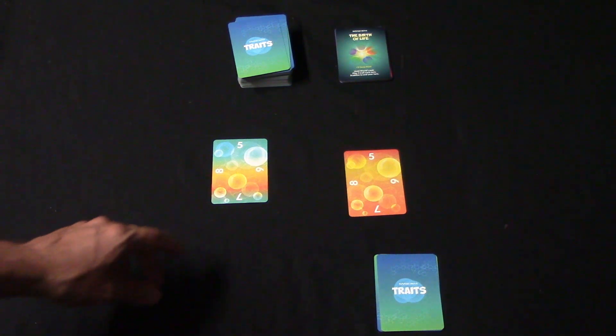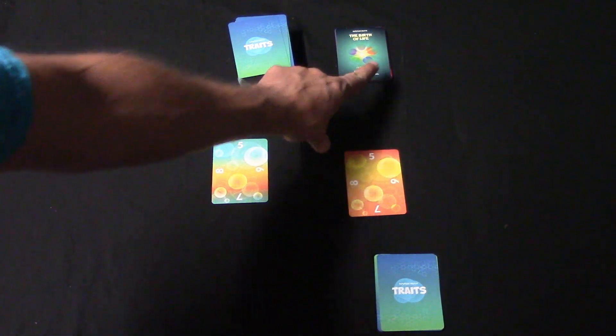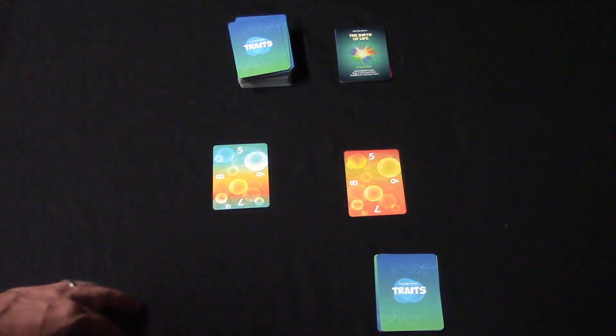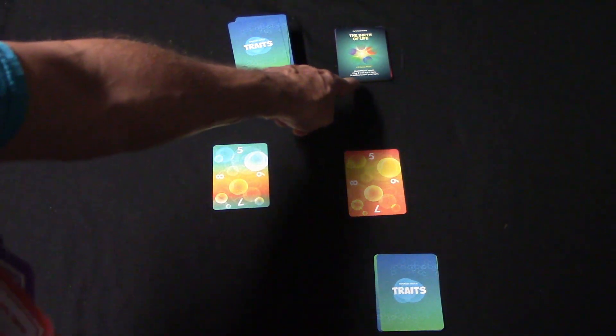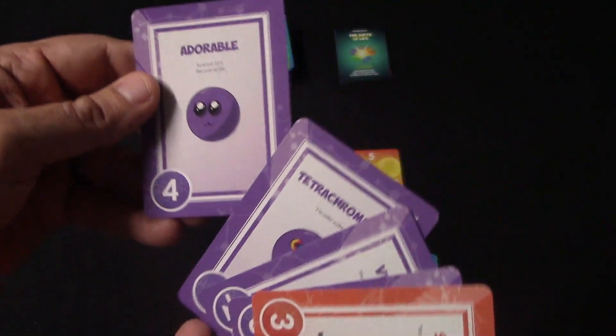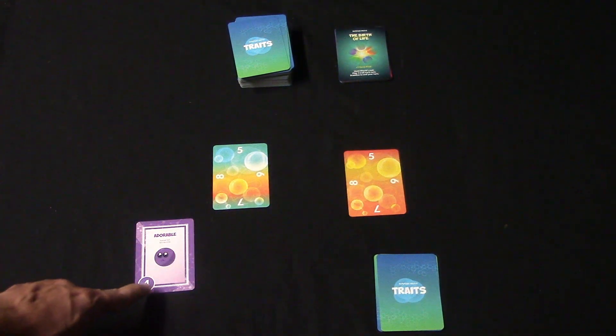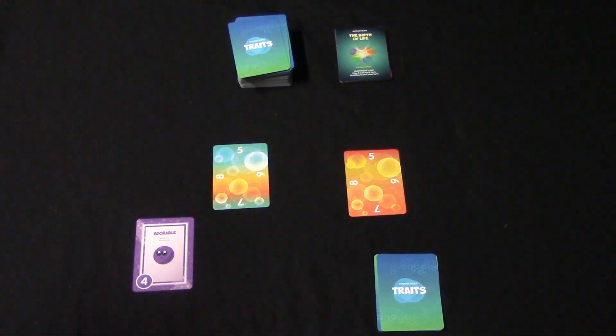The first thing I'm going to do is look at the ages and see if there's anything I can do. This gives me plus five gene pool, so we've already started with that. Now I'm going to look at my cards and see what I'd like to play. Let's say I decide to play this — it's worth four points. There's no text or actions on it, so that's going to end my turn.